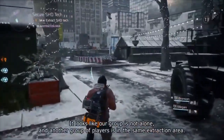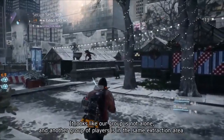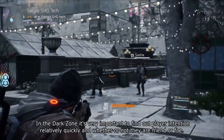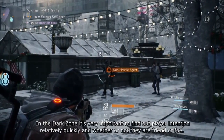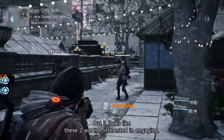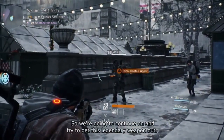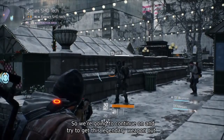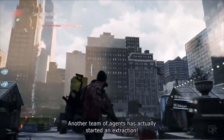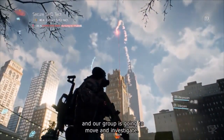It looks like our group is not alone — another group of players is in the same extraction area. In the Dark Zone, it's very important to find out player intention relatively quickly, whether they're a friend or foe. It looks like these two are not interested in engaging, so our group is going to continue on to try to get that legendary weapon out. We then hear: 'Extraction detected — proceed with caution.' Another team of agents has started an extraction and our group moves to investigate.